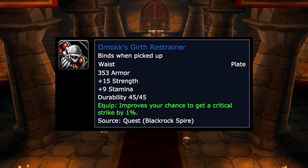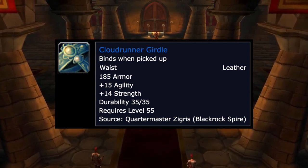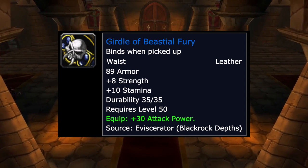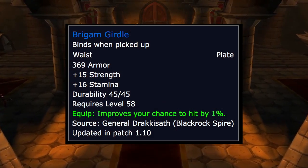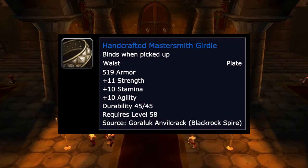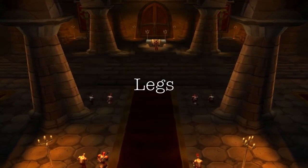For belts: Omokk's Girth Restrainer from a Blackrock Spire quest has 15 strength, 9 stam, and 1% crit. The Cloudrunner Girdle has 15 agility and 14 strength, off Quartermaster Zigris from Blackrock Spire. The Girdle of Uther's Fury has 8 strength, 10 stam, and 30 attack power from The Eviscerator in Blackrock Depths. Brigam's Girdle from General Drakkisath is 15 strength, 16 stamina, and 1% hit — a strong option. The Handcrafted Mastersmith Girdle from Goraluk Anvilcrack has 11 strength, 10 stam, and 10 agility.